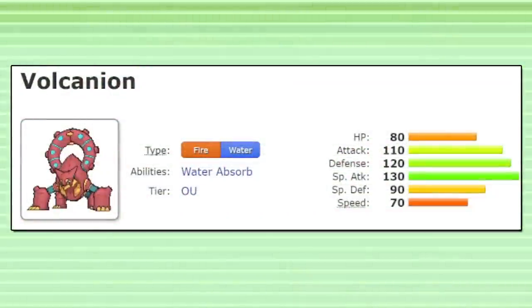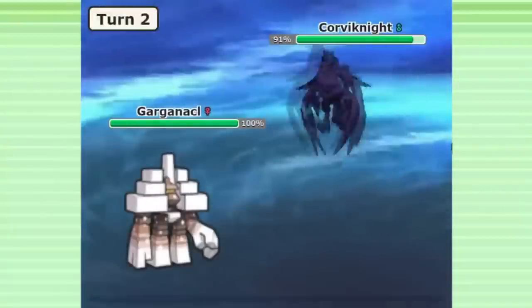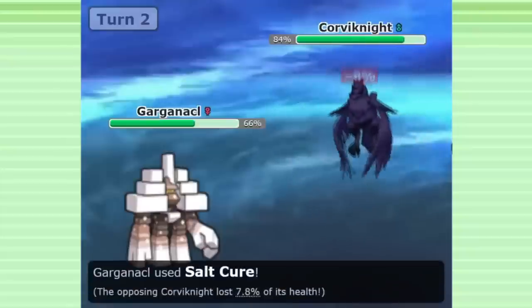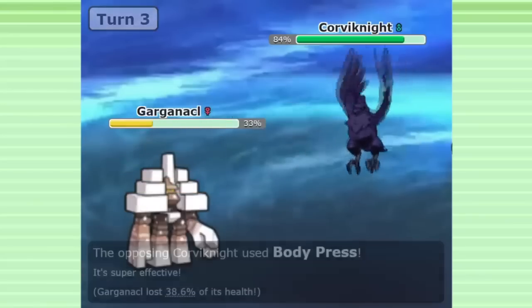The only Pokemon with Scald in its moveset now is Volcanion, who will be returning to the game after Pokemon Home releases. The most relevant use of Covert Cloak in the current metagame is to block Garganacl's Salt Cure effect. There might be a couple other secondary effects that are useful to block, but nothing ubiquitous enough to justify an entire item slot.